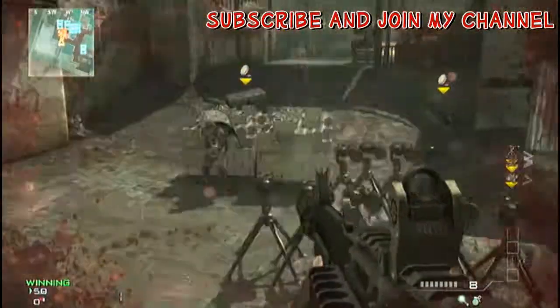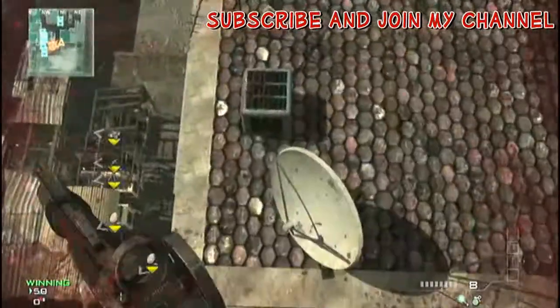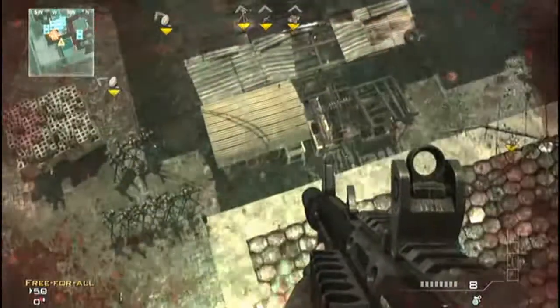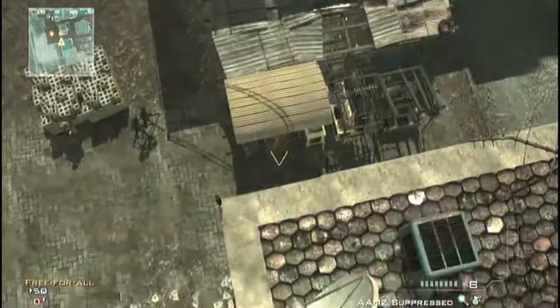You want to get the modded carepack glitch? Get loads of sentry guns, about 10 to 15. Come to the spot, put them all down and run, and find where to land on top of this.